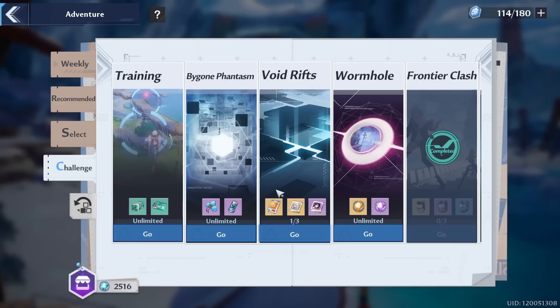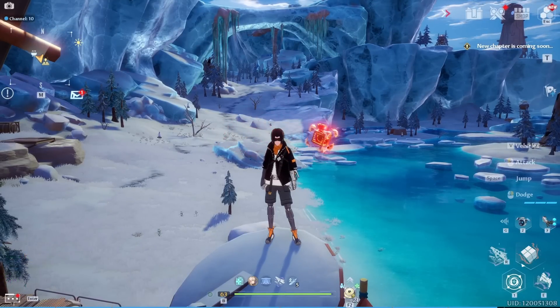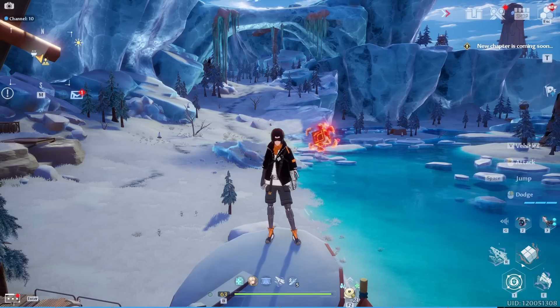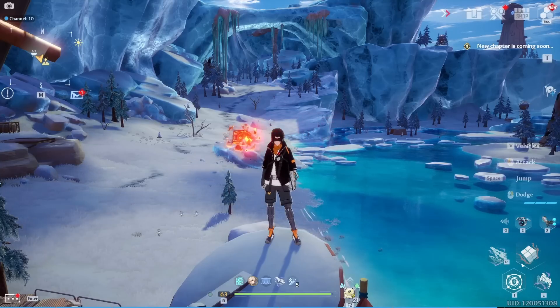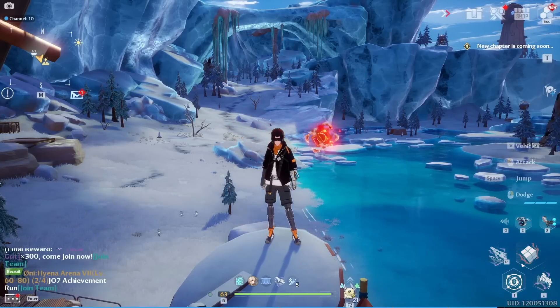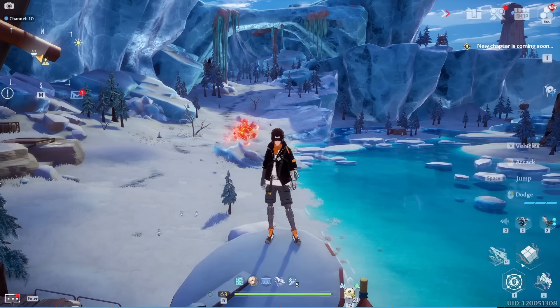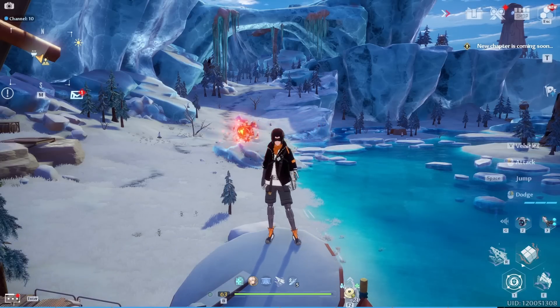Now let's dive into the speedrun daily checklist. First, do your bounties every day. Then make sure you're caught up on your story, because that's important for Artificial Island access. Check your runes — if you need experience use them, otherwise save them. Then Mia's Kitchen: claim all three charges for the day because they don't roll over. Make sure you are spending your vitality and not capped — a good spend is on three-star Stargates or joint operations for gold gear.